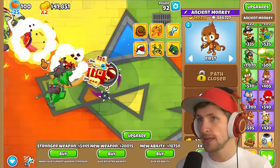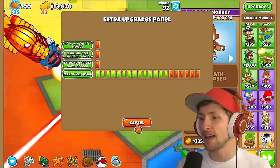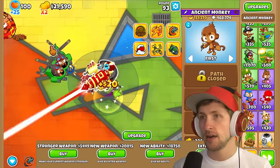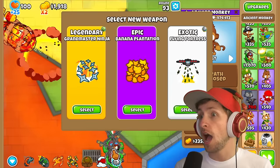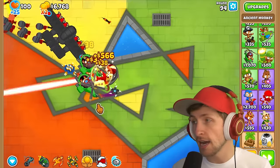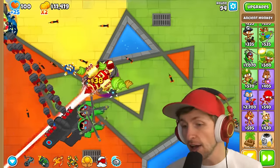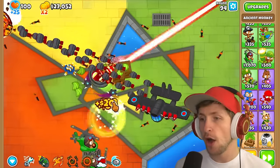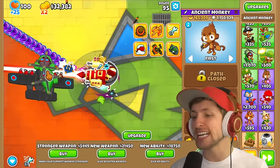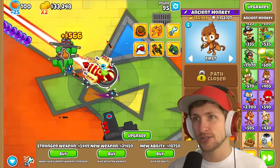We have such a solid foundation here. Another $20,000. Flying Fortress — sure, why not? Let's just buy a Flying Fortress. I love that Flying Fortress is in this now. Saber is going to freak out when he sees that there's a Flying Fortress in it.